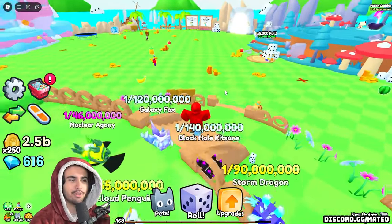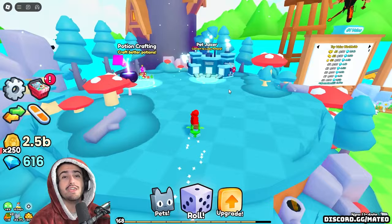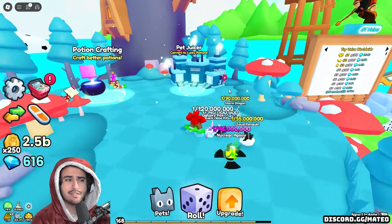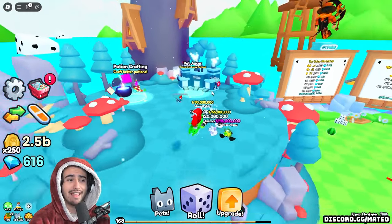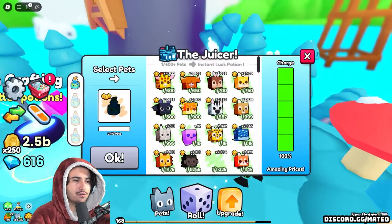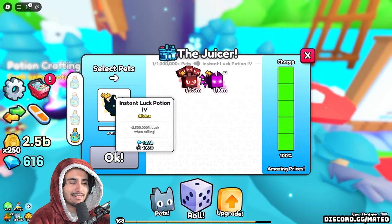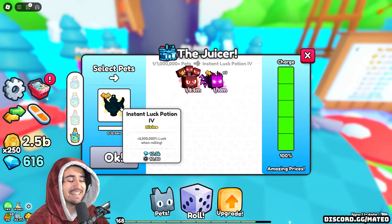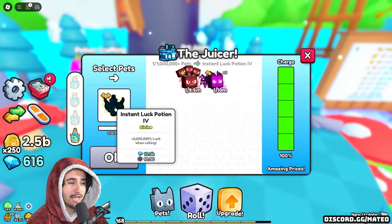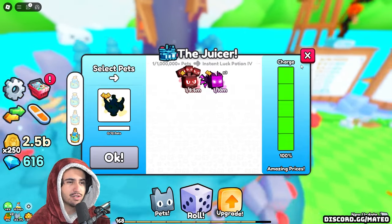So here we are in PetsGo. This method that I'm about to show you guys is just so good. Even the last video I did on a diamond making method was still very good — you could still do it, but you just make a lot less diamonds doing it. My last method involved buying a bunch of pets that you can use in the PetJuicer to essentially make an Instant Luck Potion for a lot less than it sells for. Nowadays it just really isn't that good anymore because Instant Luck 4s are selling for only 10,000 diamonds, so you really can't make that much profit.